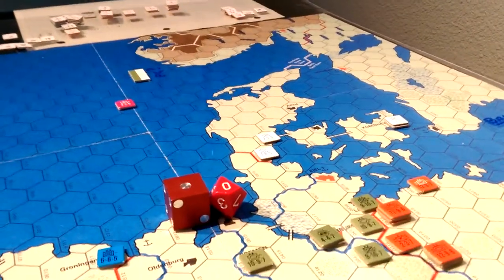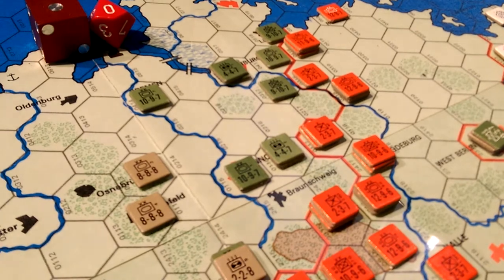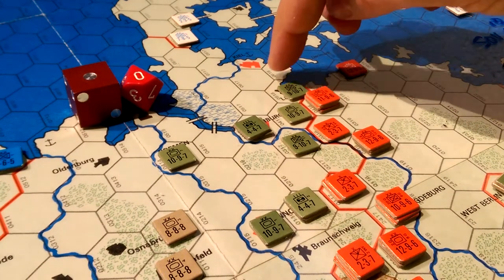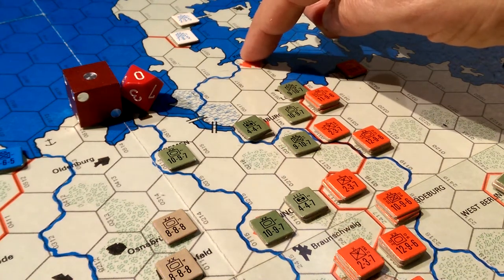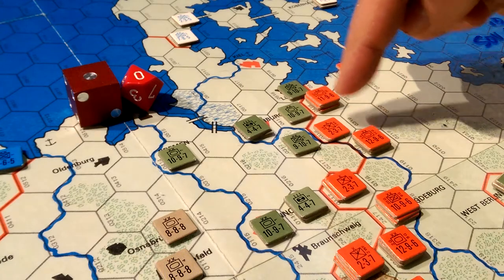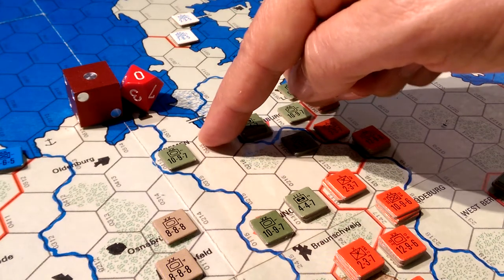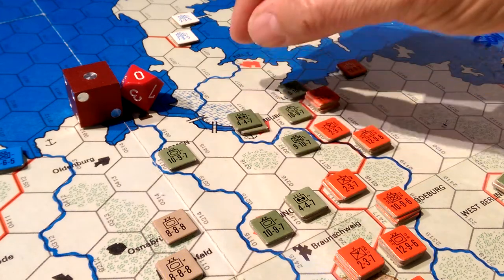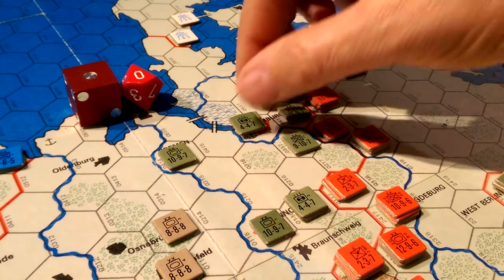Based on how the Soviets have set up for their turn, the NATO forward movements may change Soviet plans. Looking at this situation at the beginning of the game, it makes a lot of sense to do an airborne assault into Kiel, capture it, drop a force in, and then attempt with either the 20th Guard or 3rd Shock to move around and try to land an airborne infantry unit here and pocket this set of three divisions. Taking out or isolating those three divisions up here would be a huge benefit to the Soviet effort.